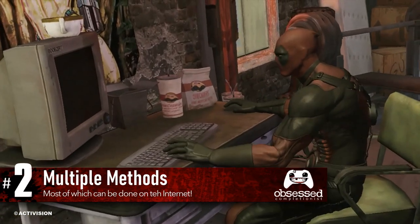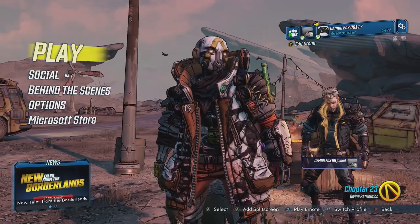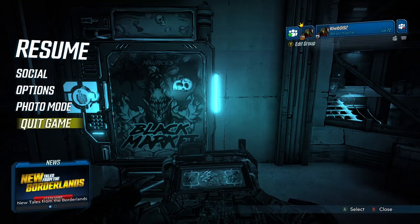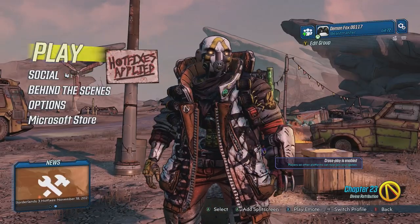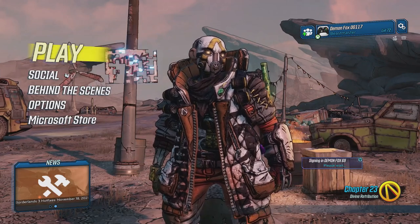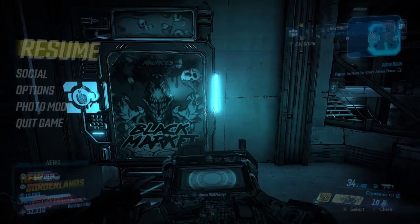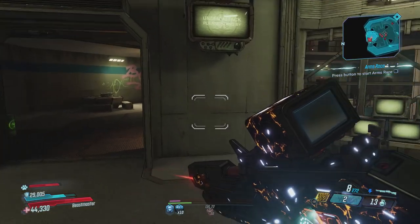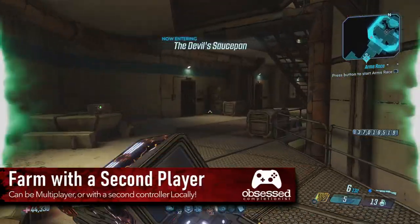There are multiple methods that we can use to farm the black market. While online, this can be done during multiplayer or even solo with a second controller. Alternatively, you can do this by messing around with your save files. Unfortunately, you can't just save and quit to farm it like you would a regular vending machine, as this is something that Gearbox went out of their way to try and prevent — they added a 30-minute timer before you can access it again. So it is important that after you make your way to the vending machine, you don't use it before you're supposed to, otherwise you'll be stuck waiting that 30-minute window before you can try again.